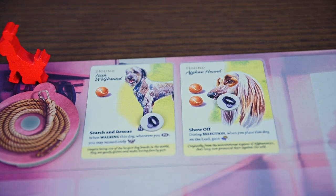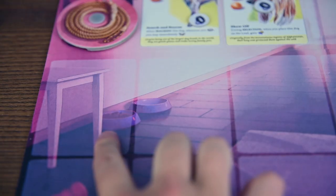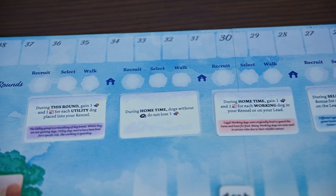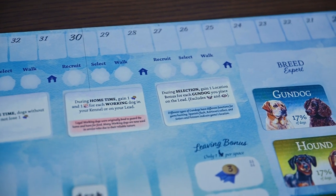Depending on when you leave the park you'll get an additional bonus, but if you're the last person to leave you'll lose one reputation. Now it's home time — each dog on your lead will get a walked token, and for every dog in your lead area you'll score two reputation. If there are any dogs in your kennel that haven't been walked, you'll lose one reputation for each. Then put all your dogs back in the kennel and you're ready for the next round.